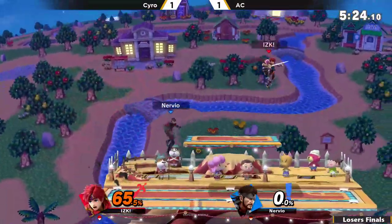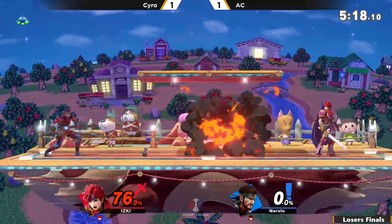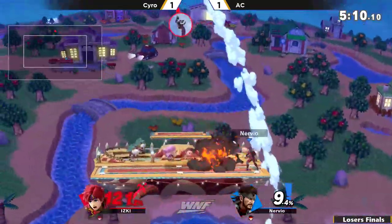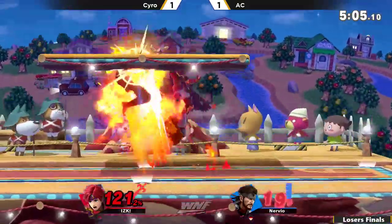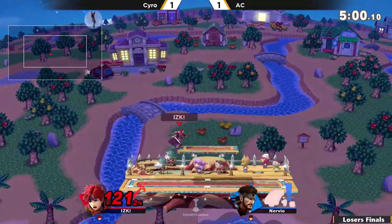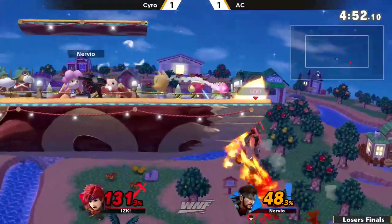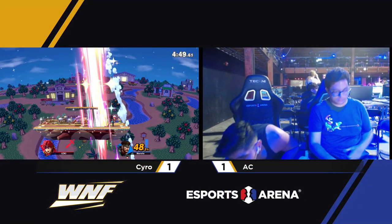Here comes the up smashes. Down throw — I feel like he was looking for a roll read but he's not going to find it. There's a jab but not going to be able to find the side B afterwards. He gets grabbed again and there he finds the roll, but not quite enough percent to kill. There's the up B out of shield — really good damage, catches the landing with the side B. He has to avoid the grenades and the C4 upon landing. That falling up air causing him to pick up the grenade, and there's the up tilt to cover the ledge option. AC will go ahead and take game number three.